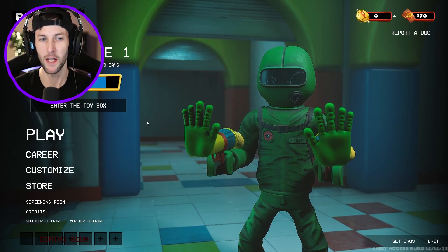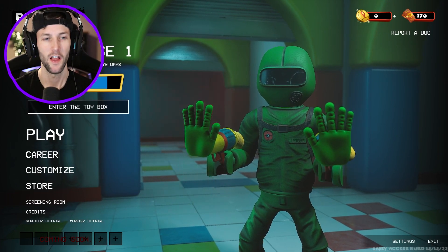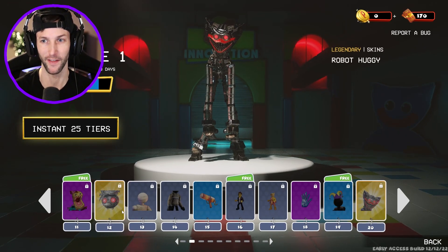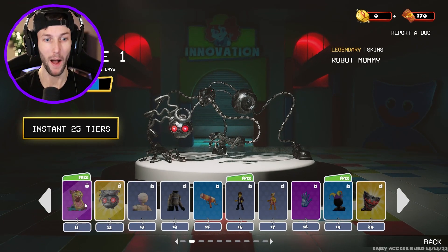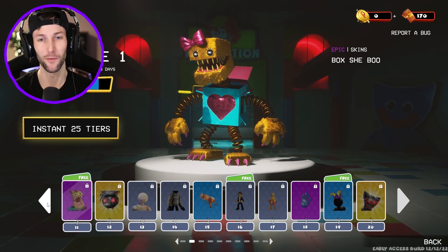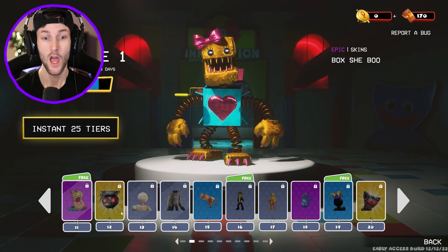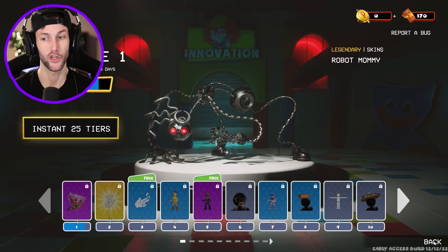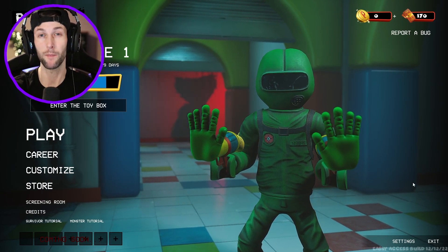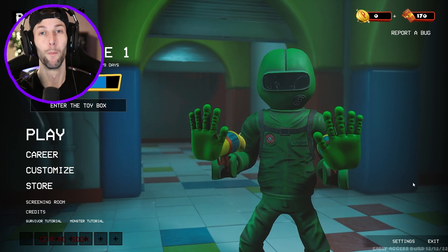I got jump scared by the green Huggy so I lose. I didn't get any credits because I left the game early after the game over. I think the coolest thing so far is the Toy Box — I really want to unlock Robot Huggy, Robot Mommy, and Boxy Boo skins. If you guys want to see me play as a monster with one of these cool skins, leave a like! Thanks for watching — I'll see you in the next one!